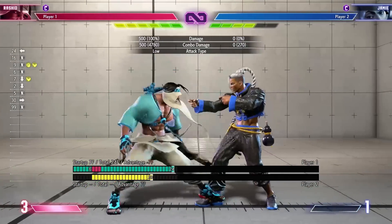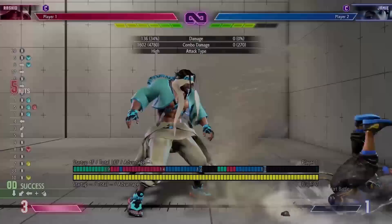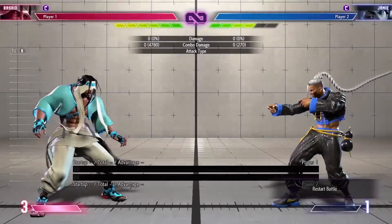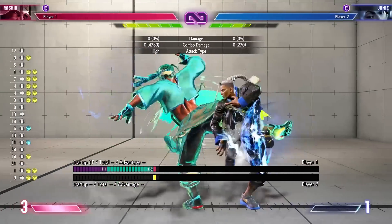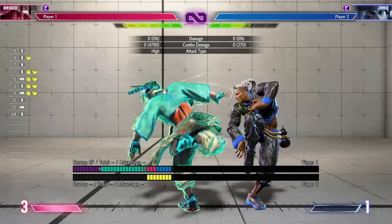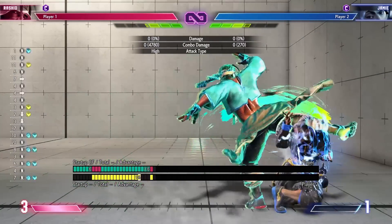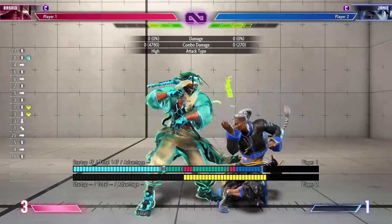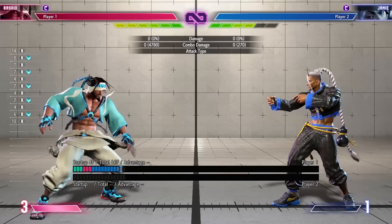A normal combo for Rashid would be low forward, drive rush, stand medium kick — probably your best button after drive rush, because if you land it you're very plus on hit and only plus one on block, but that's good enough to throw right after. You can go into throw or strike — it just works. The reason I like stand medium kick over stand medium punch or crouching medium punch after drive rush is that with medium kick you are in throw range. Jab is also pretty good after drive rush since it's plus three on block, and kick is good too since it's special cancelable.